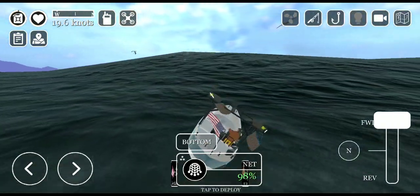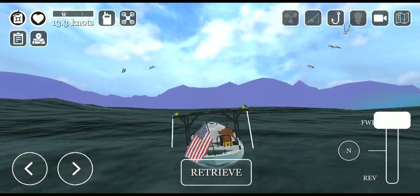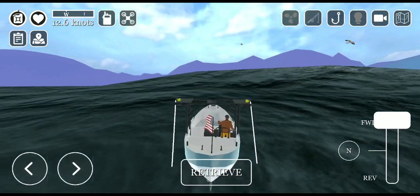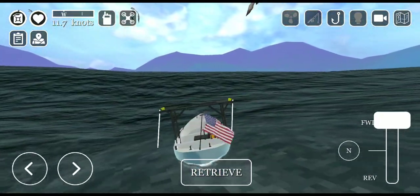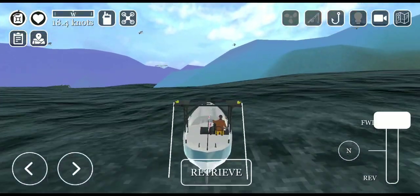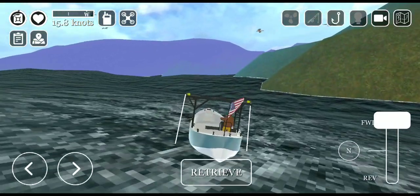We're already full so let's drop the nets back down. It's way easier to do on gentle than rough because on rough you kind of bounce all over the place. But you can see I'm already up to 22 knots and it'll go back down a little bit.